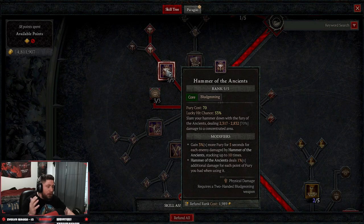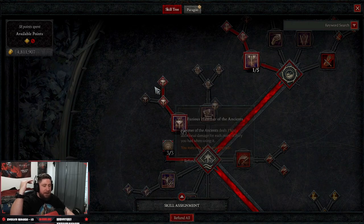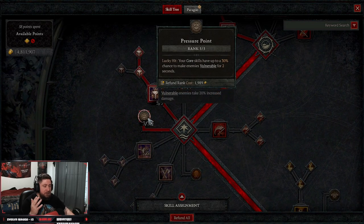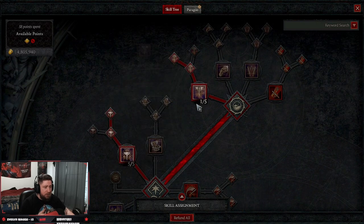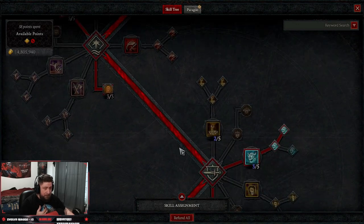Then we're going to come down and we're doing Hammer of the Ancients — massive amounts of damage — into Ferocious or Furious Hammer of the Ancients. Hammer of the Ancients deals 1% additional damage for each point of fury you had when you use it, which is why we want to use this at maximum fury as much as possible. We're not going to do the Overpower variant, although there's an overpower variant that would be really good. Pressure Point: your core skills have a chance to make enemies vulnerable, which is really good. You can also take this to generate fury faster, so we can smash more ground.